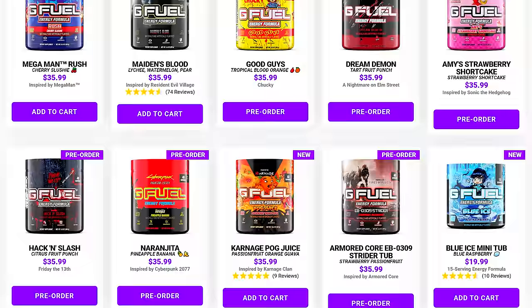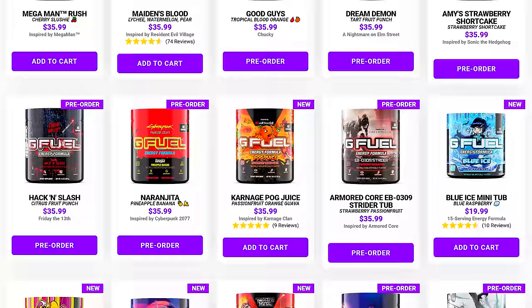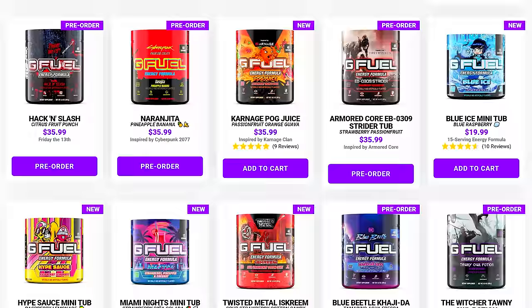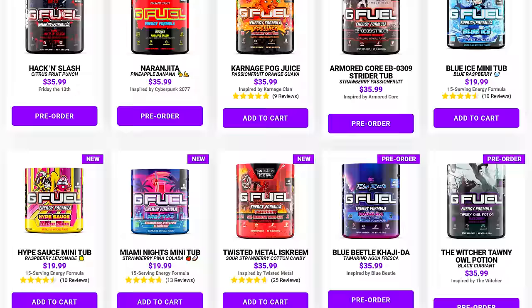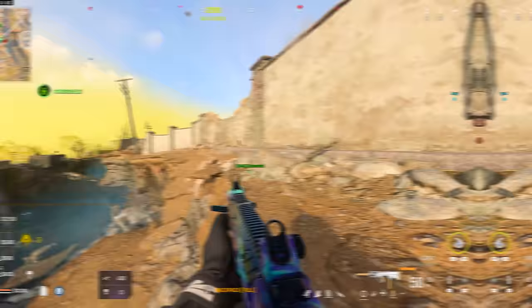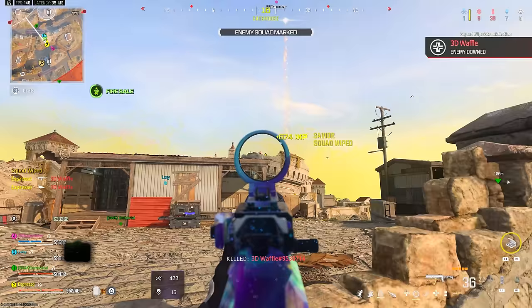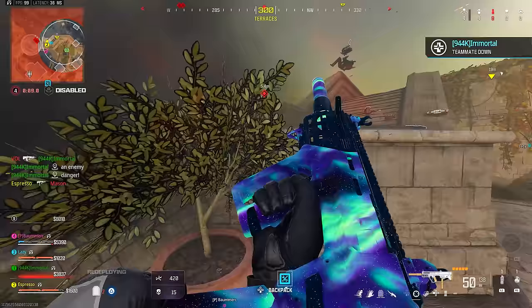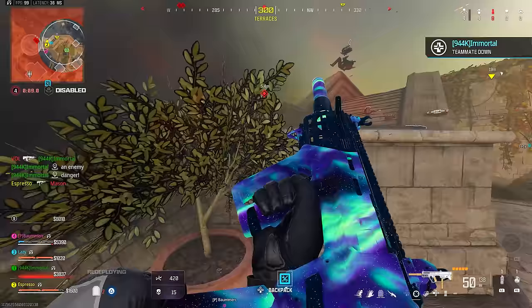Code ESPRESSO can get you up to 30% off your entire order at G Fuel — it's my cup of coffee in the morning. I'd personally recommend Pog Juice, Starfruit Strawberry Banana, or the Morbius Nectarine flavor. Whether you want a starter kit with sample packs and a shaker cup or a tub, check the link in the description. Drop a like, subscribe for all things Warzone, Fortune's Keep, Modern Warfare 3, XDefiant, and more FPS content.